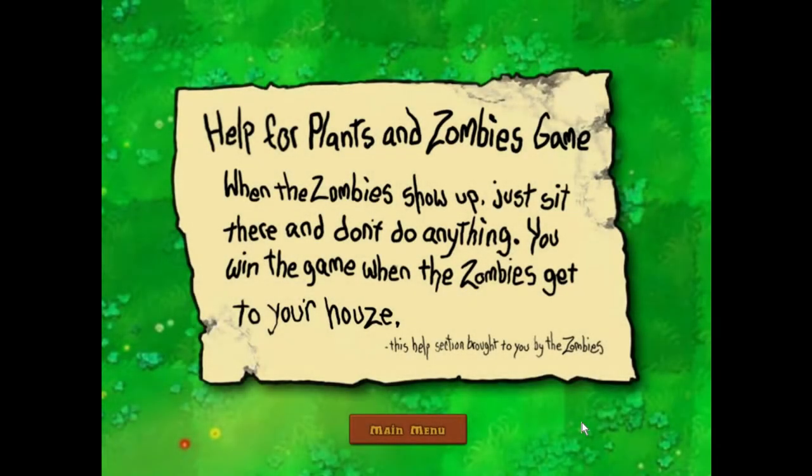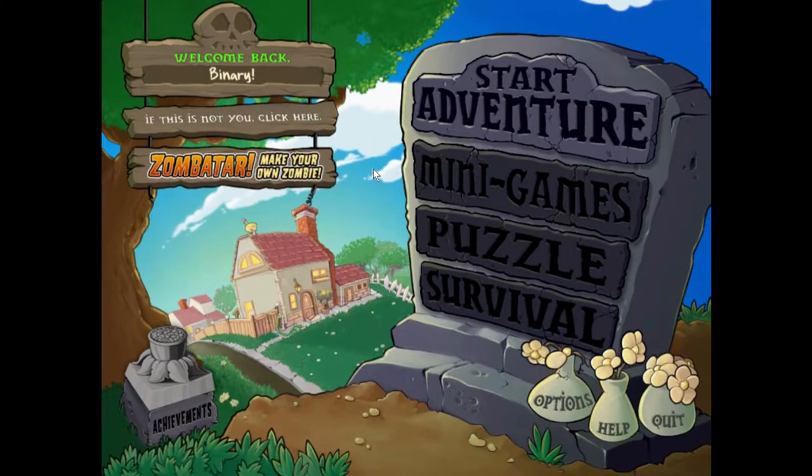There's an in-game help section for Plants vs Zombies that says: 'When the zombies show up just sit there and don't do anything — you win the game when the zombies get to your house. This help section brought to you by the zombies.' I'm not going to believe that one bit — I'm not trusting that.